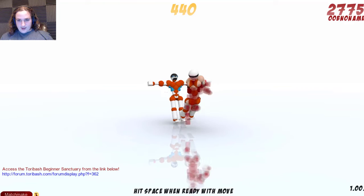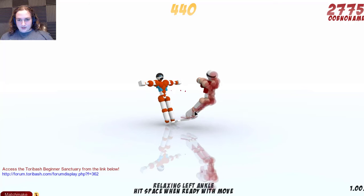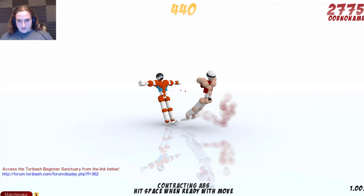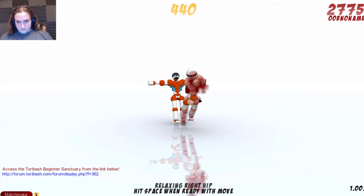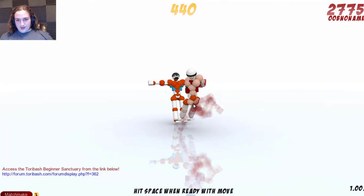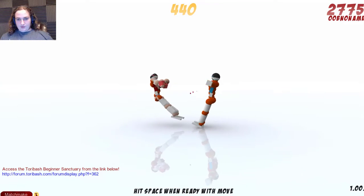I'm going to relax everything by pressing C. Then we're going to extend ribs, extend abs, and then extend feet. We're going to contract a little bit to the right just so we can end up catching ourselves, and then extend — we're going to raise. Yeah, that looks good and we'll figure out the other details later.